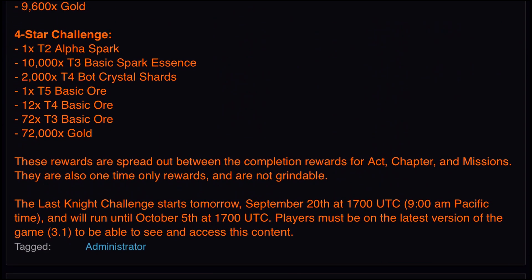Now the big one — the 4-star — which is gonna be the most difficult. I don't think a lot of players are gonna be able to complete this one. It'll give you 1 tier 2 alpha spark, 10,000 tier 3 basic spark essence which is a full tier 3 basic spark, 2,000 tier 4 bot crystal shards which is a free 4-star bot crystal, 1 tier 5 basic ore, 12 tier 4 basic ore, 72 tier 3s, and 72,000 gold. Nice.